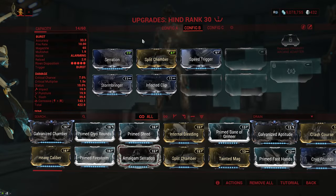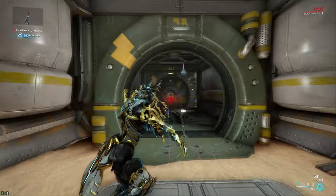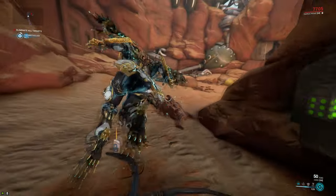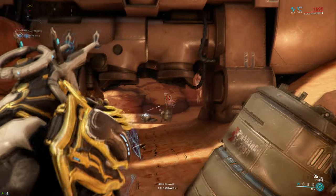Since you can get the Hind very early on, let's check out the basic build first. You want some damage with Serration, a bit of multi-shot with Split Chamber, then the most important bit which is of course Speed Trigger for that fire rate, and we're gonna top it all off with two elemental mods. This actually isn't terrible — it feels pretty nice on the star chart. It's of course not gonna get you into sorties or anything like that, but since you're firing a 5-round burst the damage is actually fairly solid.